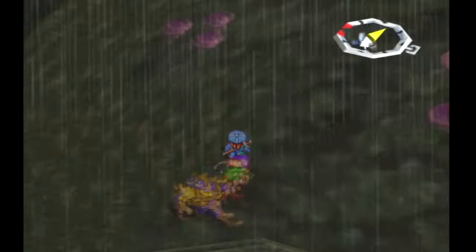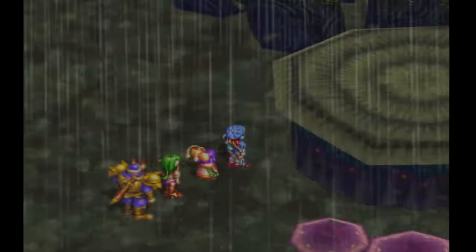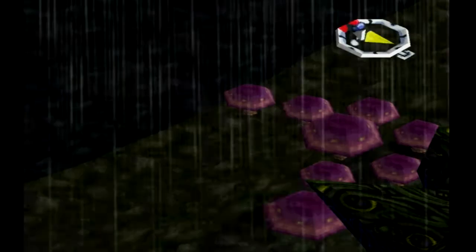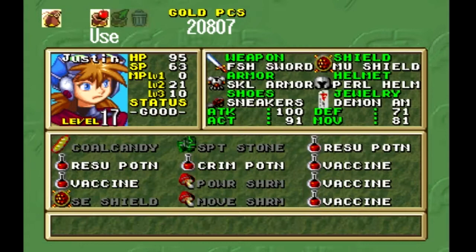Go east to the next tent, which also is empty. And then northeast of this to find the seed of magic. What is all that weird stuff on the ground there? We'll give this to Justin actually.